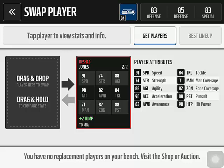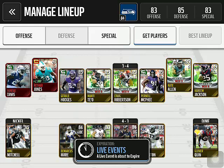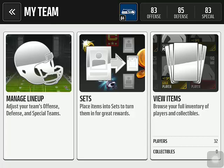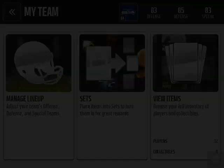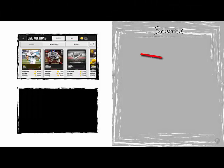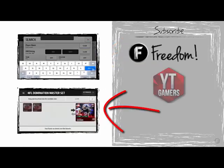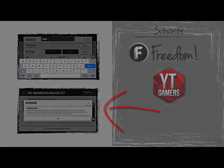91 speed, 74 strength, 88 agility — I've read all that already. Thank you guys for watching this video. I enjoyed sharing this moment with you guys. Please like this video and subscribe to my channel. I'm Pro Elite — thank you for watching. I'm out. Want to watch my sweet coin making method? Click the first video. Want to watch me explaining sets? Click the second video. Thank you for watching. Have a great day.